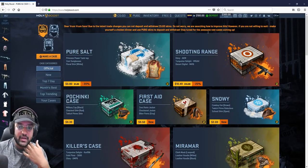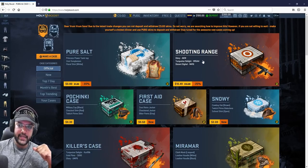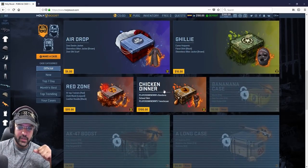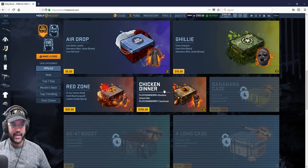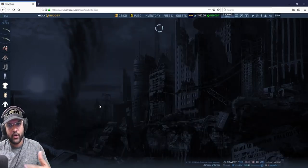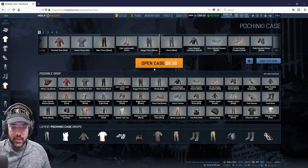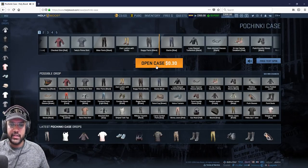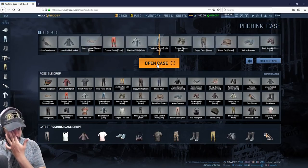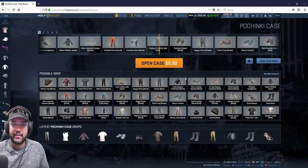I have $300, so I'm gonna check each and every case here. Pure Salt is $0.80, Shooting Range $10.30, Pochenki $0.30. Let me open the Pochenki case — you can use my affiliate code to get free 30 cents. Open, open, open... okay, let's see what I get. Nice tracksuit! I spent $0.30 and got $0.59 — that's great, so you can try the same!